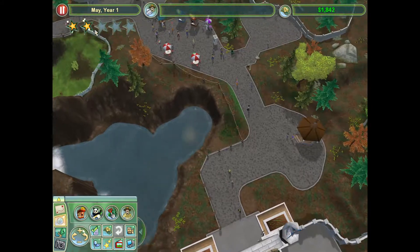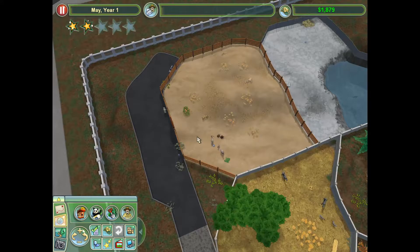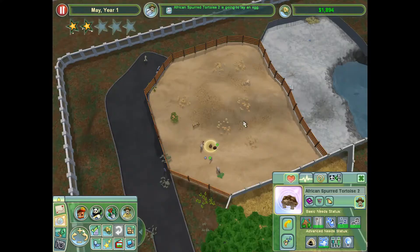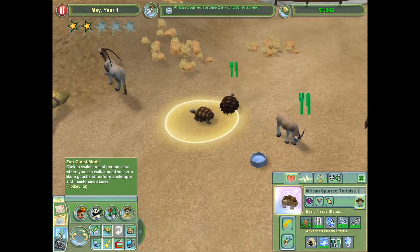We're at two of three stars, so that's two-thirds of the way done. We still don't have Stone Path. Oh, but African Spurred Tortoise 2 is gonna lay an egg. Well, I can be distracted briefly, just for a second.